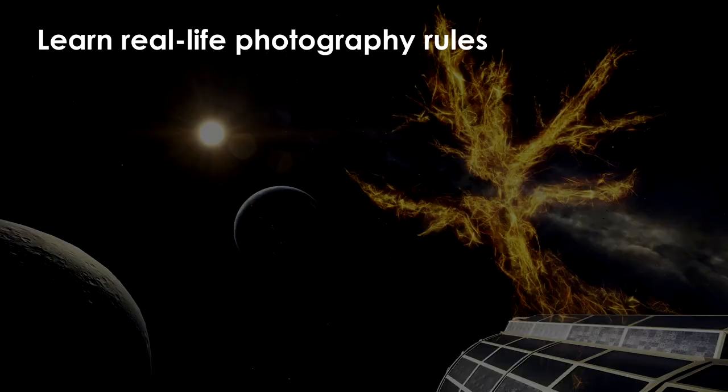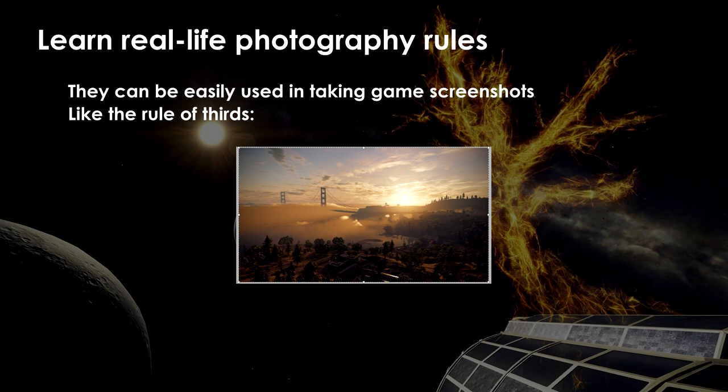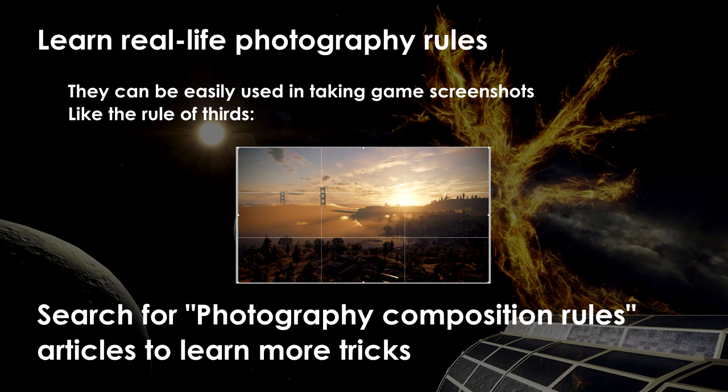Taking screenshots in games mostly follows the same rules as photography in real life — hence why most people use the term 'virtual photography' to describe the process. Stuff like composition, field of view, lighting, colors, and angles — most of this is no different from professional photography. For example, the most common way to achieve the right composition in the frame is to use the rule of thirds. You mentally divide the screen space into 9 equal parts using 2 horizontal and 2 vertical lines, and place important objects along these lines or their intersections. Some photo modes provide the ability to show those lines, but once you practice enough, you'll be able to quickly imagine this grid without helpers.